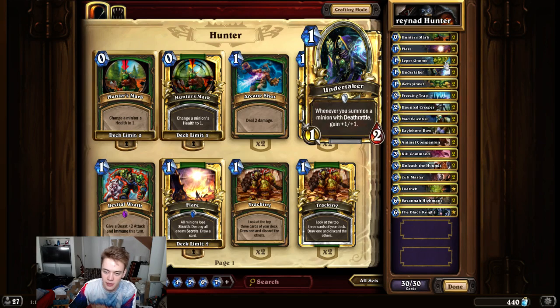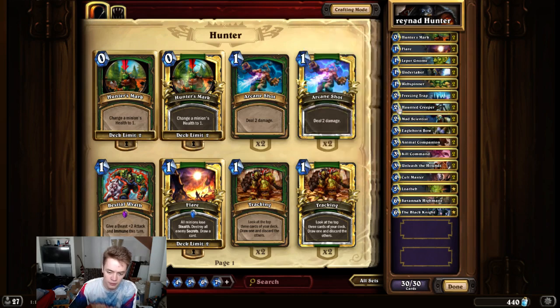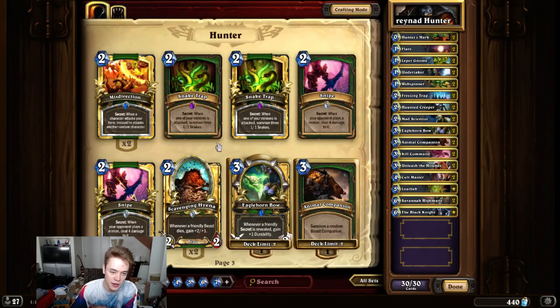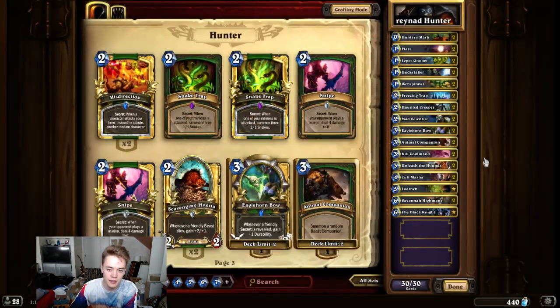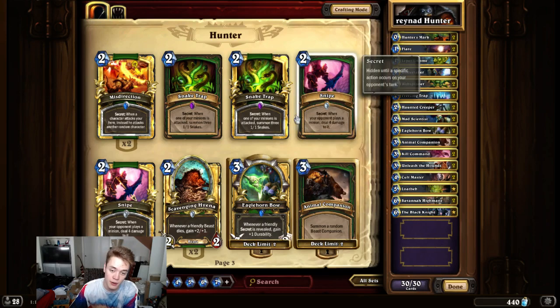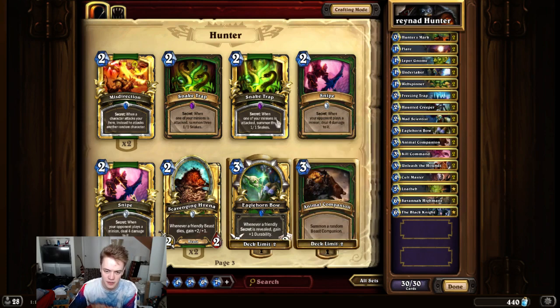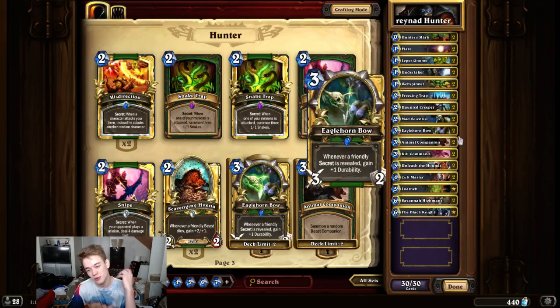It is an Undertaker list, so you'll see Leper Gnome, the two drops of course. The only playable trap, besides Freezing Trap, is actually Snake Trap. All the other ones are just too easy to play around and just don't have a high enough impact. But you can't play Snake Trap if you don't play cards that give your creatures taunt to force them to attack your minions, because it's really easy to know if it's Snake Trap, and once they know, they can easily play around it if you don't have cards like Sludge Belcher or Houndmaster. Since I'm not playing those cards, I'm not playing Snake Trap — I'm only playing the two traps for Mad Scientist, which is pretty greedy.